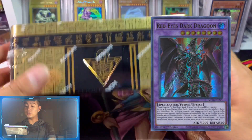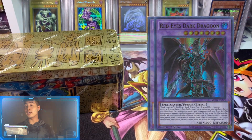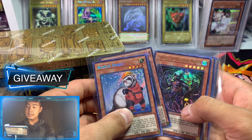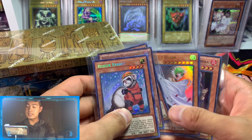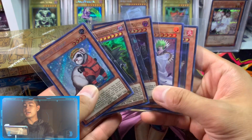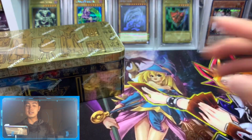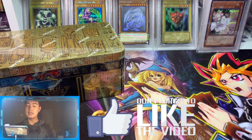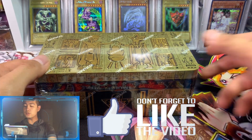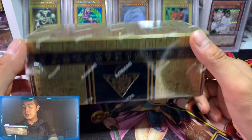We're hoping to pull Red-Eyes Dragoon. In this video we have Rescue Ferret, Dread Sight, Majesty, Vanity's Ruler, and Hand of the Sixth Samurai for our giveaway. All you have to do is leave a like, comment, and subscribe to my channel, hit that notification button, and let me know what's your favorite card in this set.